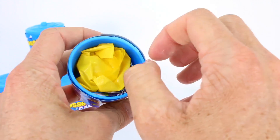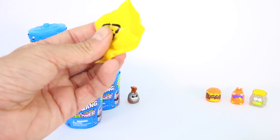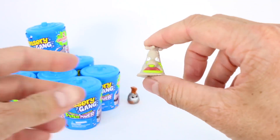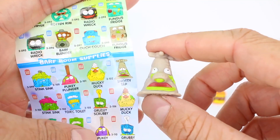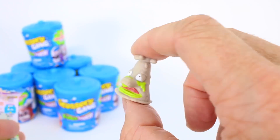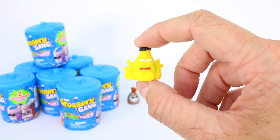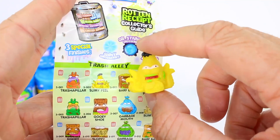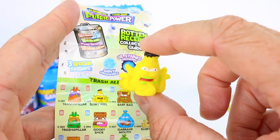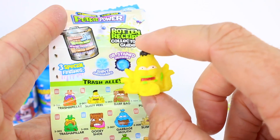Let's pull out our blind bags and open them up. We got a new one — this is Snotty Tap from the Barf Room Supplies category, and it has a blue trash can next to it, so this one is a rare. Check that out, it's got snot all over it. Next blind bag — we got Slimy Peel, which is a banana peel. Look at the slime on the mouth and those eyes looking up, just getting ready to make a slippery move. This one is a common from the Trash Alley category.